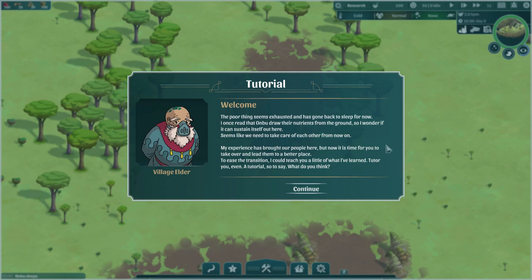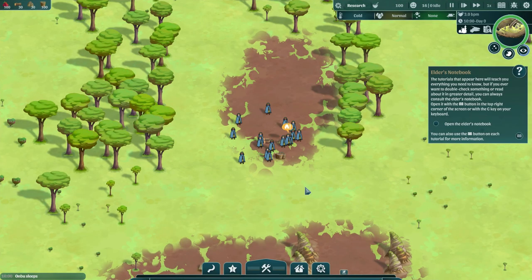The poor thing seems exhausted and has gone back to sleep for now. The elder notes that Onbu draw nutrients from the ground and wonders if it can sustain itself out here. It seems like we need to take care of each other. The elder offers to tutor you on managing the settlement before handing over leadership.